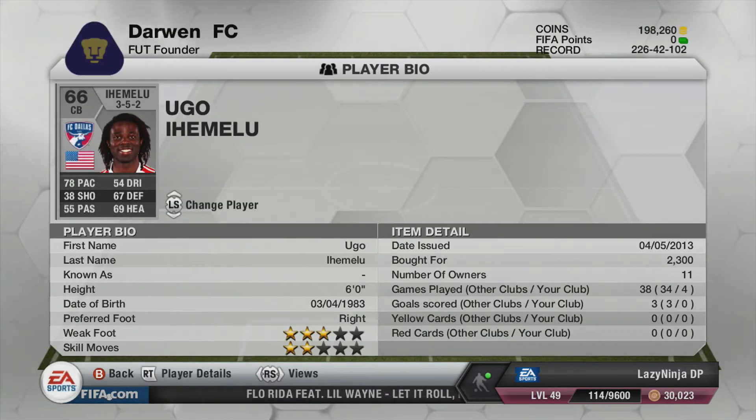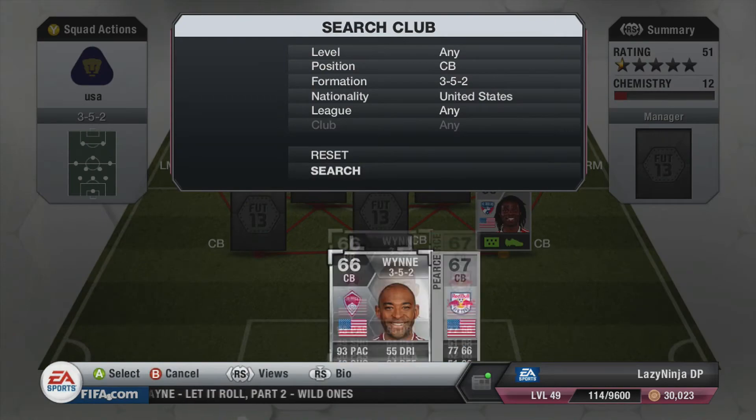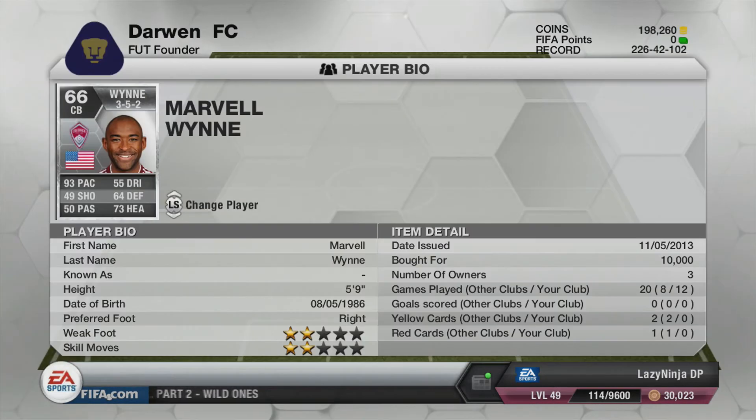In centre back we have Ugo Ehemle — 78 pace, 50 dribbling, 67 defence, 69 heading. He was really good and really consistent. It's like having tanks at the back.